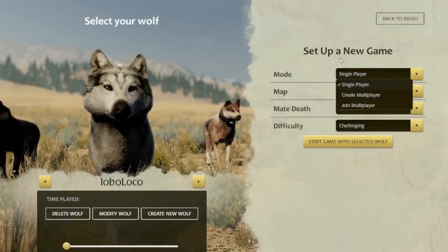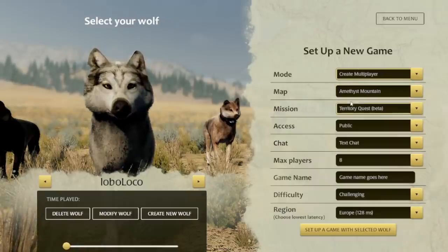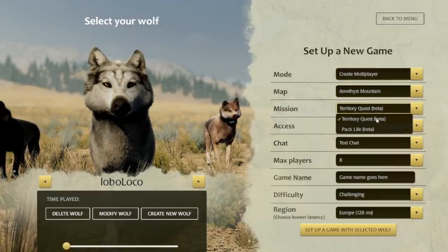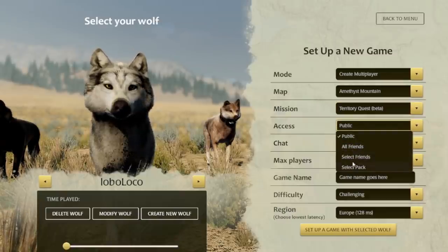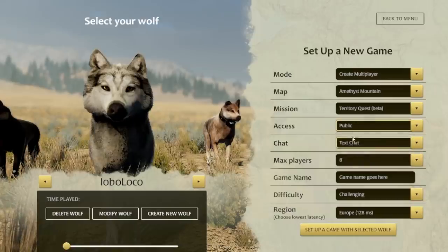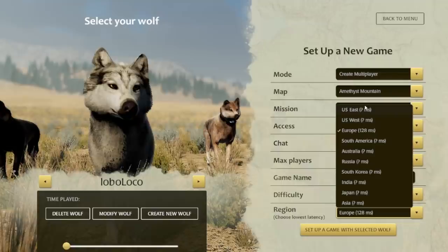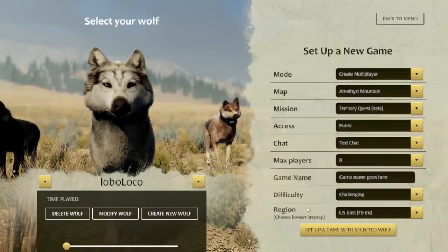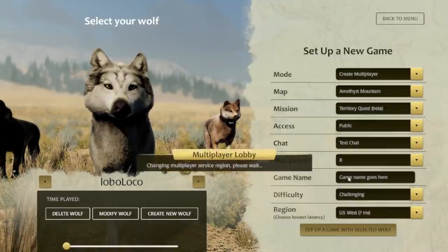First, in New Game you can choose to create a multiplayer game or join one. When creating one, there are a number of different options for the mission and map, and access — whether you want to be open to everybody, just your friends, certain friends, or one or more packs you've created. You can also set the number of players from two to eight. Very important here is the latency shown in parentheses next to the region — you want to pick the region with the lowest latency.